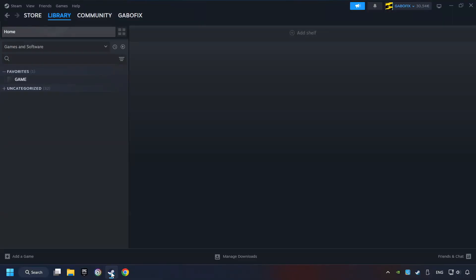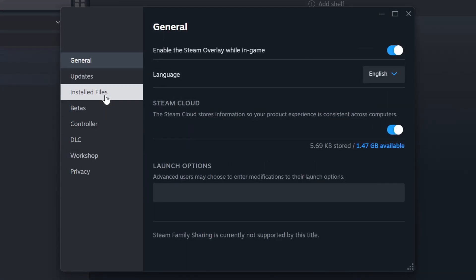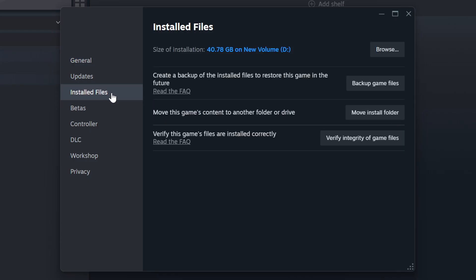Start up Steam. Click on the Library and search for the game. Right-click on it and choose Properties. Click on Installed Files. Then click on the Verify Integrity of Game Files button. Wait until it finishes.